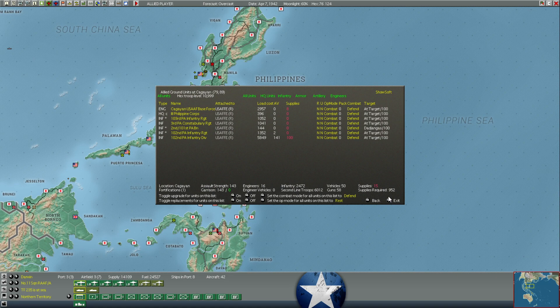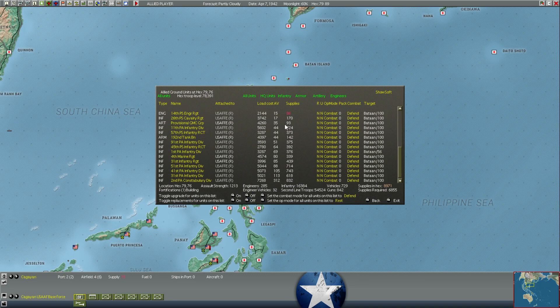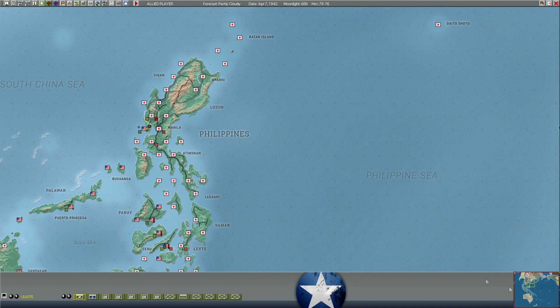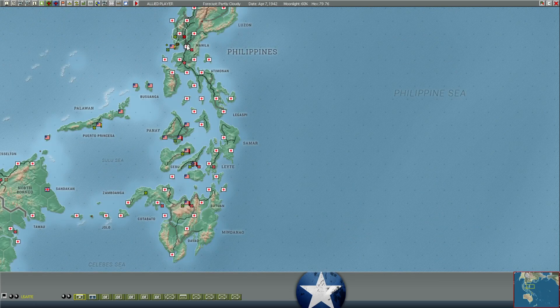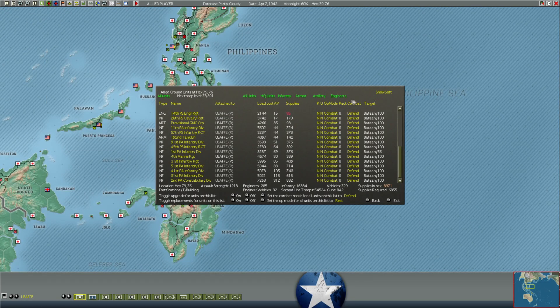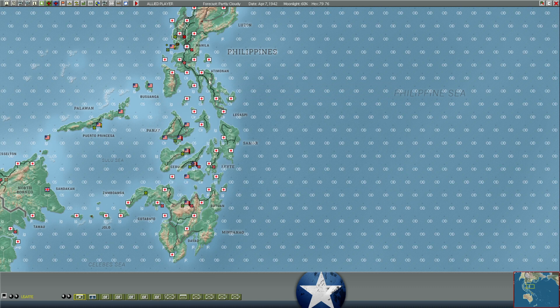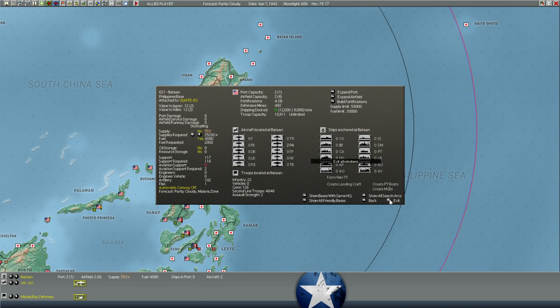Japanese didn't attack again this turn at Kaigan in Mindanao. They got bloodily repulsed a turn or two ago, but the supplies are gone now, so future attacks probably will succeed. Still just two divisions at Clark Field for the Japanese. Our troops are in position and holding, and their supply situation is holding out for the time being. But there's no real reserves — Bataan is down to 500 supplies. We're holding in the mountainous terrain near Clark Field. The question is whether it's better to hold at Clark Field with a level 1 fort but level 3 terrain, or withdraw to level 2 terrain at Bataan but with level 4 forts.